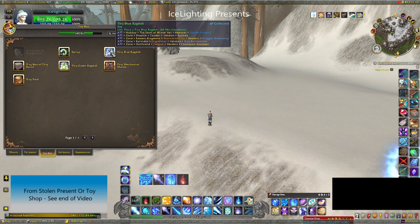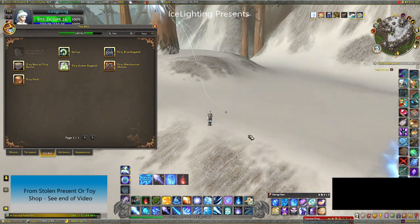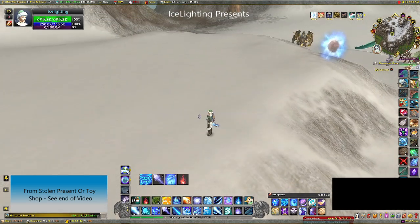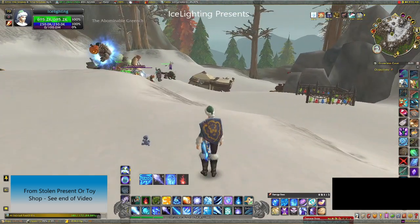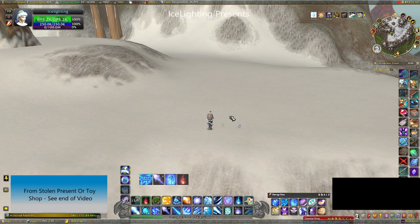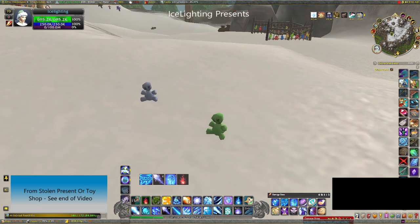Still from the stolen present, you can get the tiny blue ragdoll. It's tiny — it just places on the floor and it's kind of scary. There's also a tiny green ragdoll, which is a separate item, also from the stolen present. That's what they both look like.